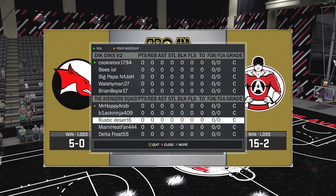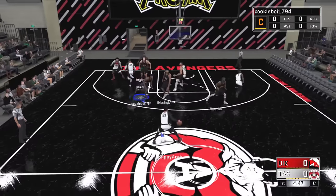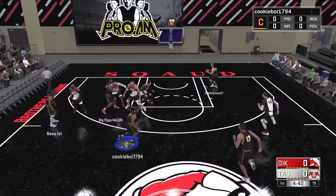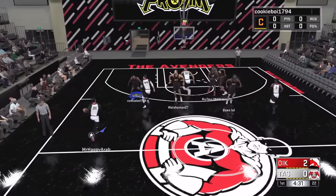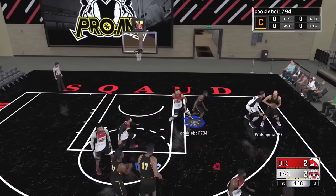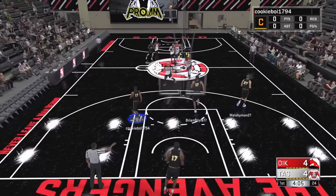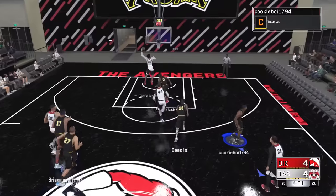Welcome back to another NBA 2K17 Pro-Am game. Our opponent is gonna dribble straight into a turnover to start things off and we convert it into a Walsh layup on the other end. These guys, the Avengers, entered with a pretty good record of 15 and 2. Being a bronze or amateur team, we haven't really found teams with that good of a record, so it should make for a good game.